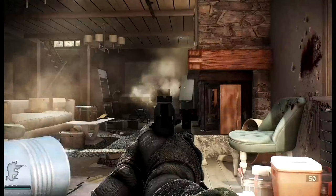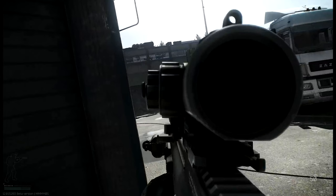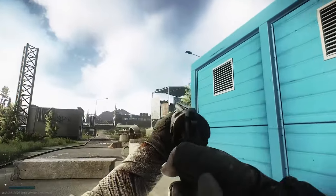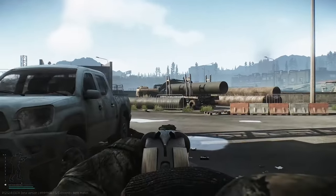Then we've got the HK USP — you don't get a great look at it, just sort of down the ADS. Then we've got the FN SCAR H, so we are getting both the FN SCAR L and H in the game. You don't get a great look at the SCAR H but it looks like that's what it is, and that is it.